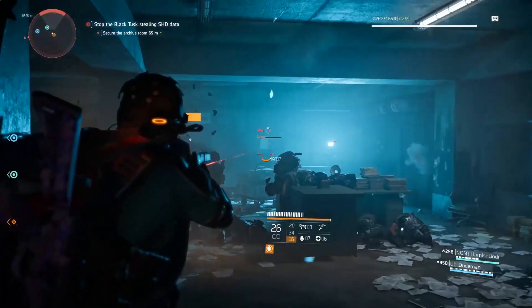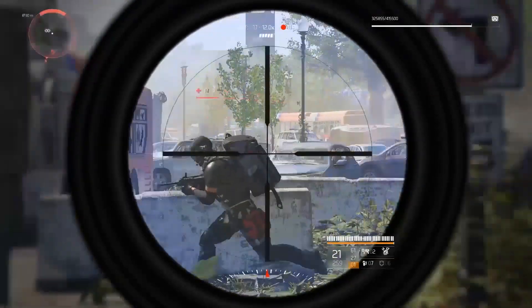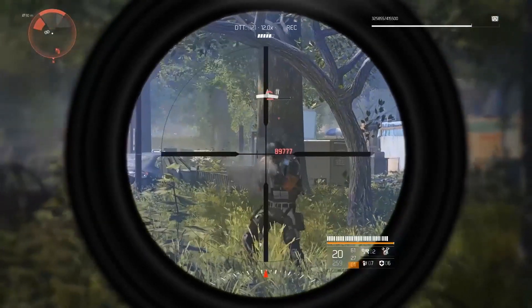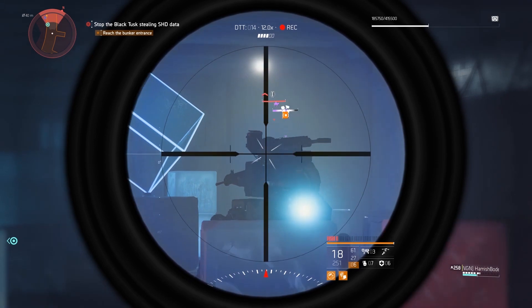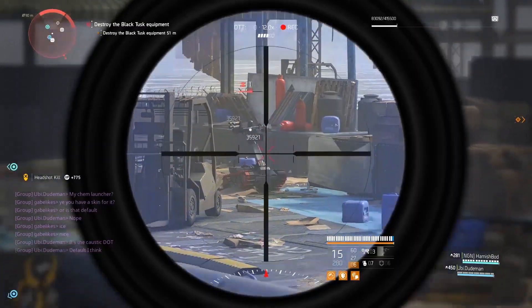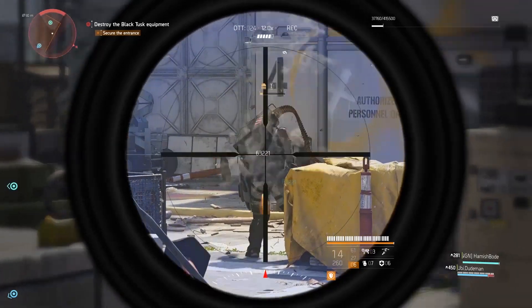Weak points will also be your friend. You can even stop that drone from spawning altogether by destroying the weak point on the back of the Black Tusk rushes, medics, or snipers. You can also overheat the Warhound's gun by destroying the weak point that shows when it's winding up to attack. Pay attention and go for those weak points — they can sometimes be your saving grace.